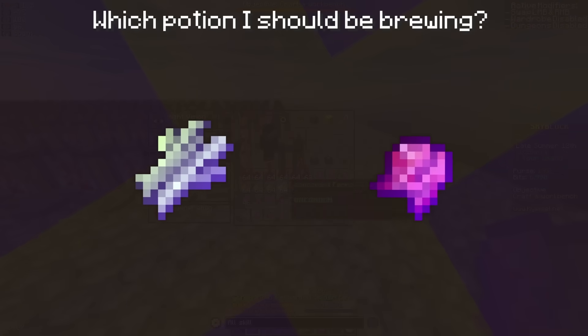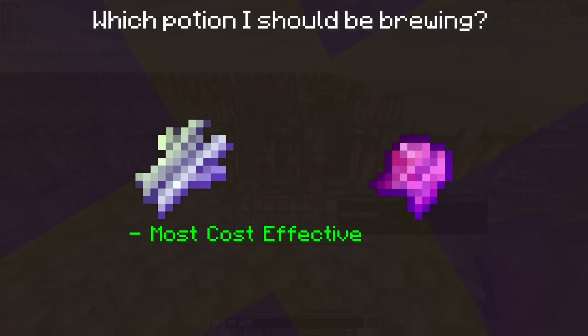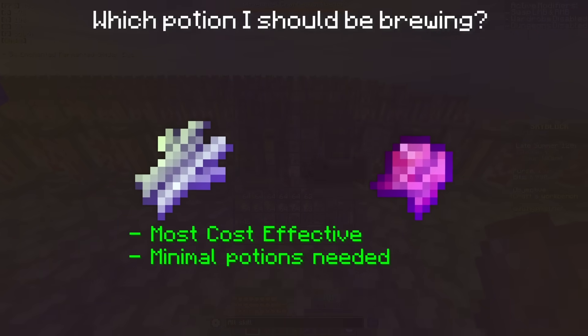I'm not going to get into too much detail as to why these two are the main ingredients, but to summarize, they're the most cost effective, the easiest to brew with, and the ones that you'll likely get your hands on because they're the easiest ones to use.